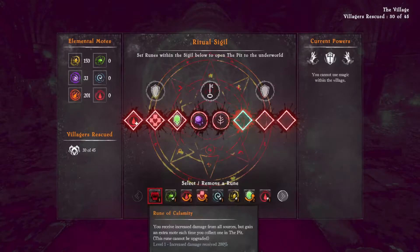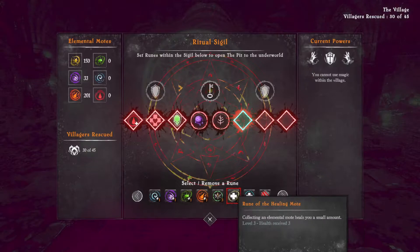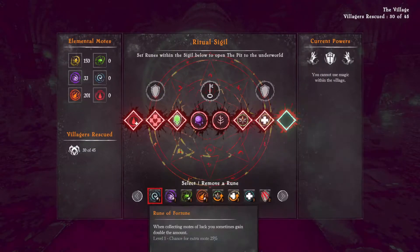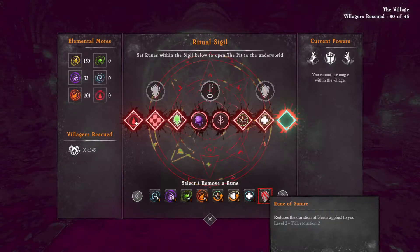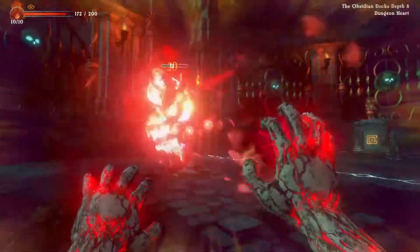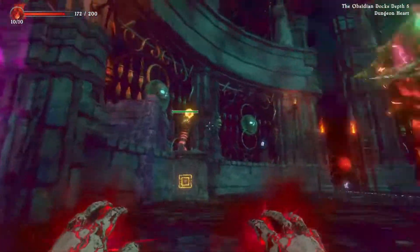The runes I recommend are Second Wind, Health, Antidote, Healing Key, Healing Mote, and Suture. These are the runes you place during the ritual to start a level. They give healing when you destroy a key at the end of the level or pick up a mote, and they decrease bleed and poison duration, which is clutch in some levels.